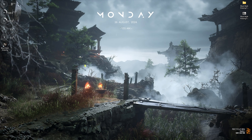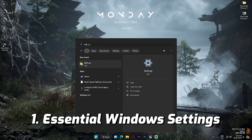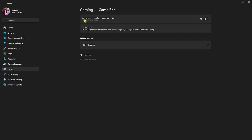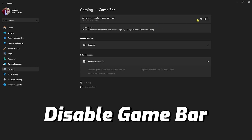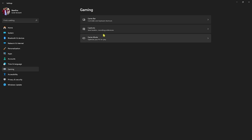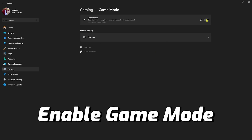Step number one is the essential Windows settings. Head over to Settings on your PC, then go to Gaming, head over to Game Bar, and turn it off. Game Bar turned off will help you gain extra FPS because it consumes a lot of CPU usage, and disabling it will help you free that up.